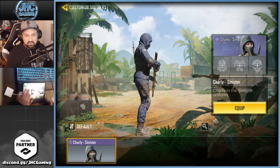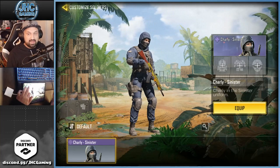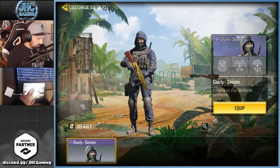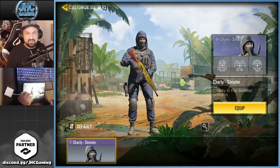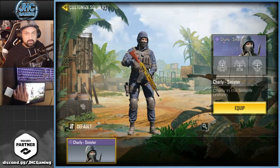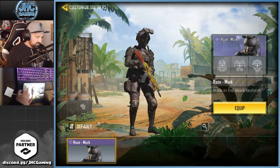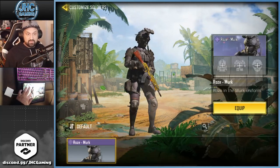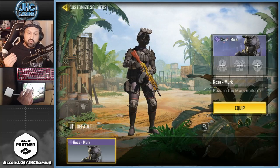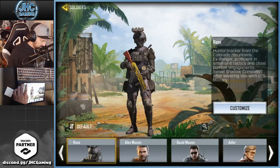Charlie just got released last week or a couple of days ago. It's a female skin just added — I know it's from another CoD game and I really like it. It's got a nice unique voice. And Charlie Sinister — I don't know if they'll release more later, but that one's cool. Rose is from a bundle, so it's cool that they released new skins in bundles, not in crates — pretty cheap and pretty cool.